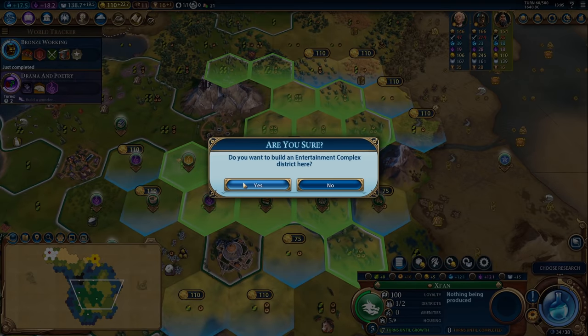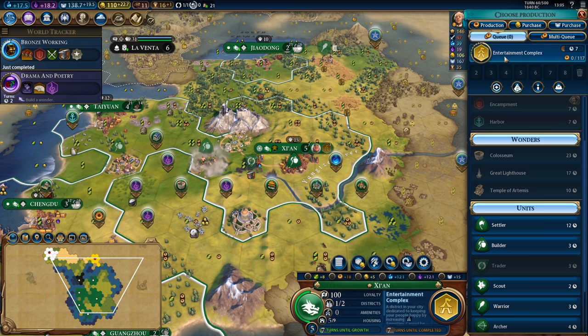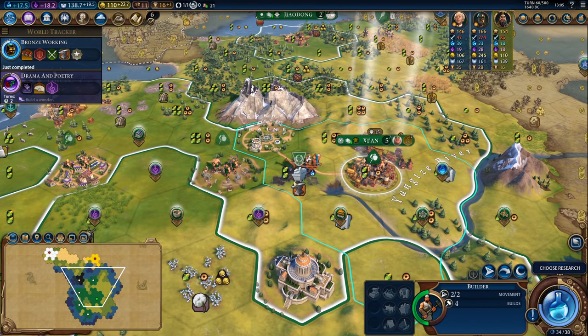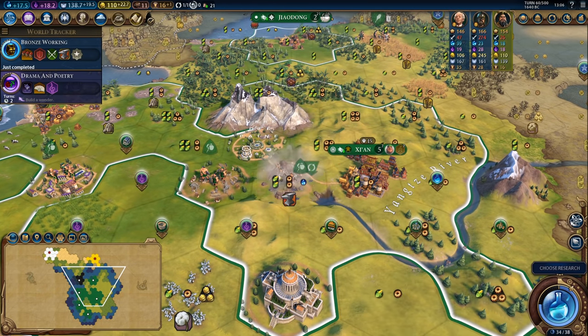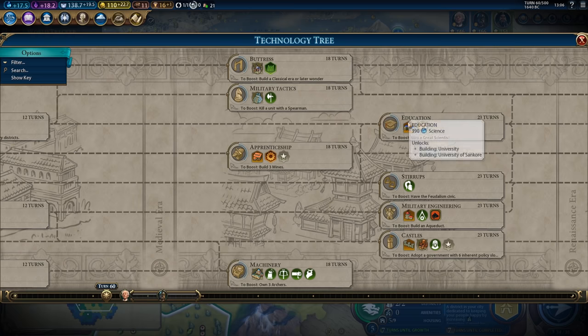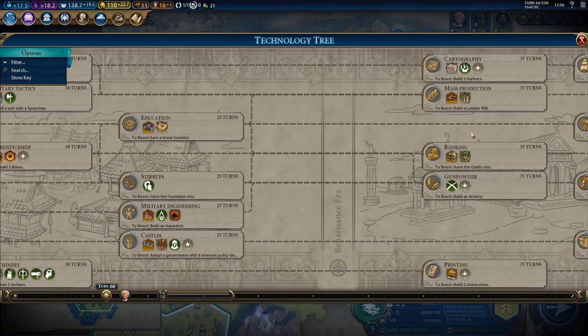We can place down the entertainment complex. That's going to take quite a bit of time to build which is fine. Iron appeared here which is a little bit unfortunate but I can at least improve it for a nice 2-2 tile with one science on it as well.